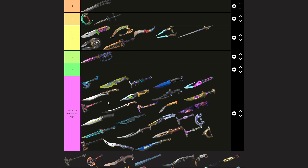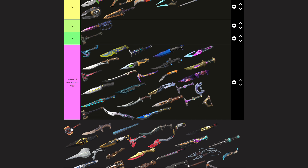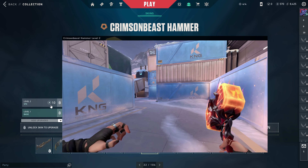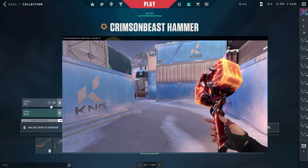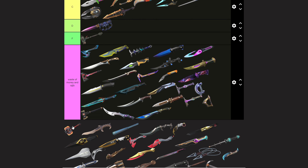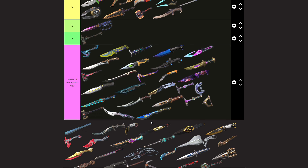The Reinhardt Hammer — let's be honest, it's F tier. The Crimson Beast Hammer looks cool but nothing too crazy — it's just another mid knife or hammer, too basic, nothing special on inspect, so it's another C tier for me. Elder Flame Dagger — nothing too crazy, another C tier, mid knife.